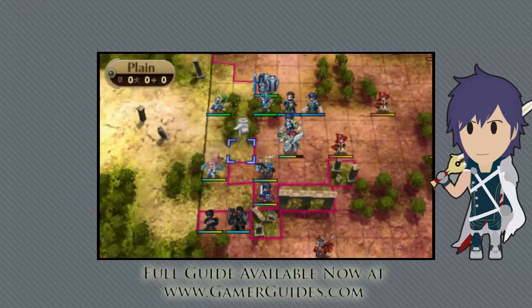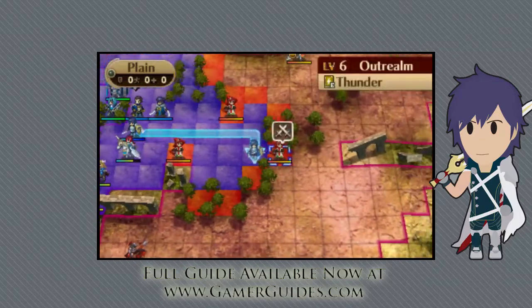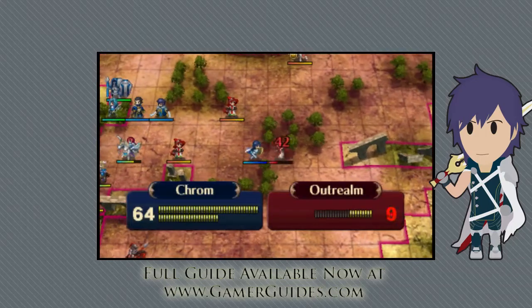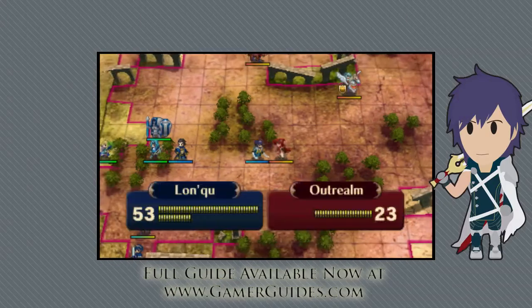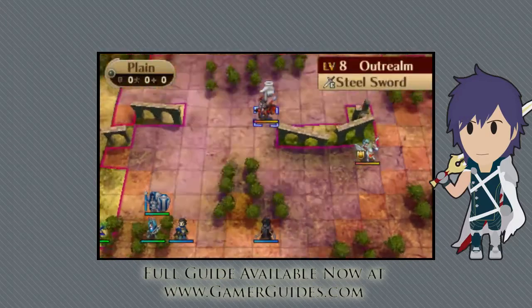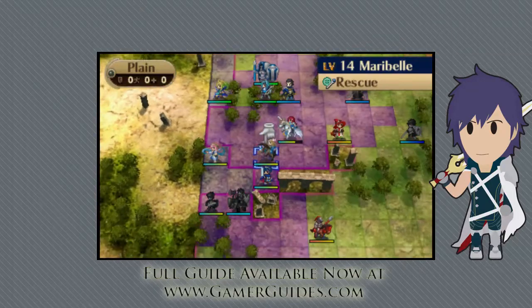Make sure you check the defence and the resistance of the character you're moving and know which characters you should be using in which situations. The danger zone will also show enemy blind spots. This will let you move healers, dancers and other fragile units intelligently.